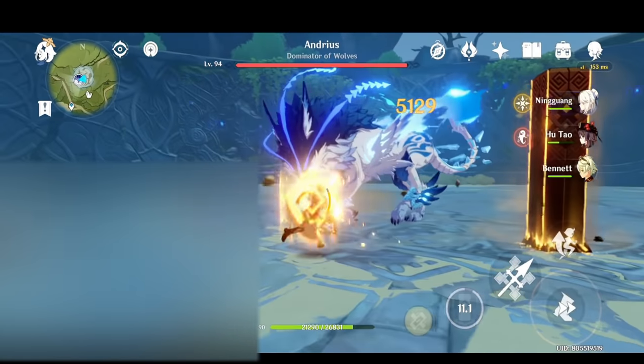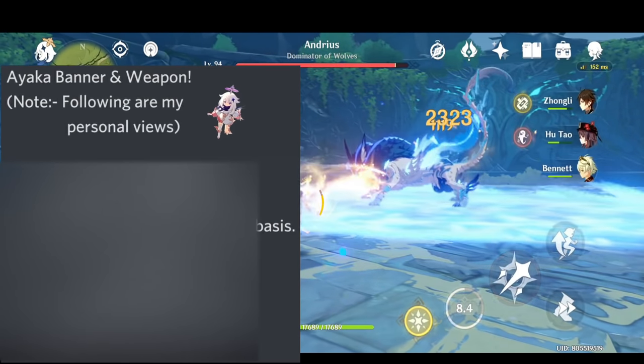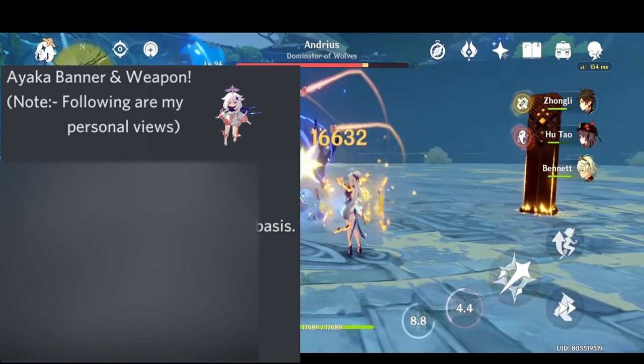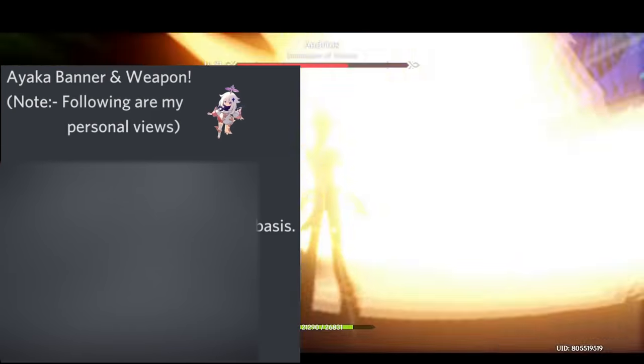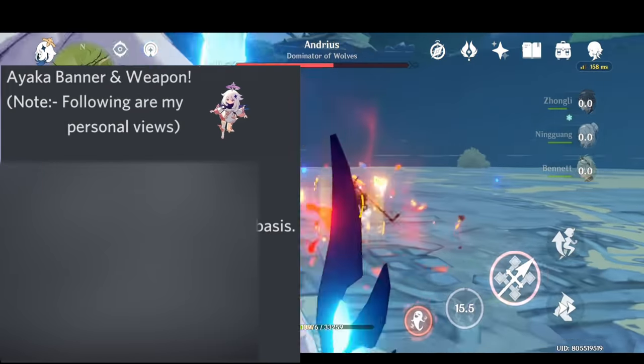Moving on to the next bit — Ayaka's banner and the possible weapons. After taking a close look at all the patterns of 4-stars and elemental synergy, the ones with a higher chance may be Razor and Rosaria, and the ones with a lower chance may be Sayu and Noelle, because the time gap for all of these 4-stars has been pretty insane, especially Razor.